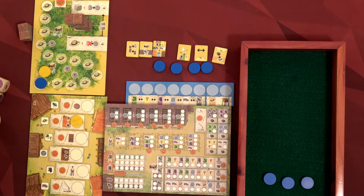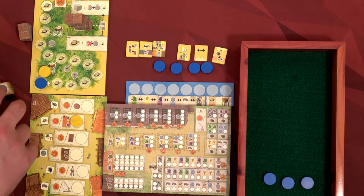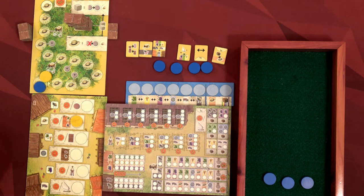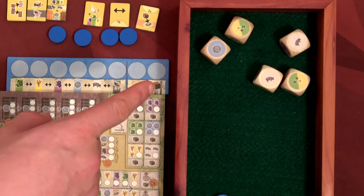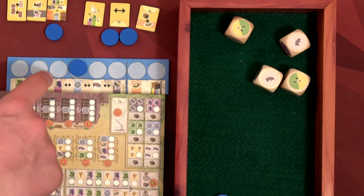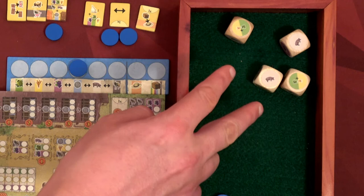We have a total of seven dice — all identical — and I'll grab a random five. We start each round by removing one roof tile, and once they're all gone the game ends (unless someone finishes the siesta track first). We roll all five dice. We choose one die and place that good on our board; if we don't have enough discs we can't take that good, so watch your disc count. Then I give one die to the AI.